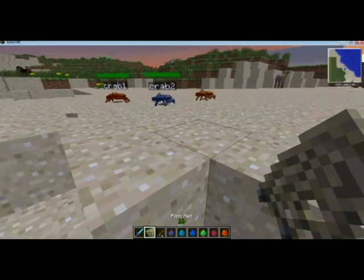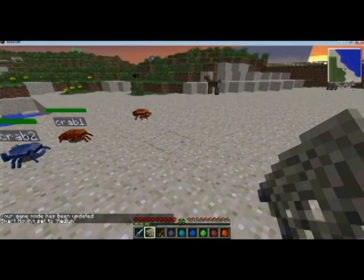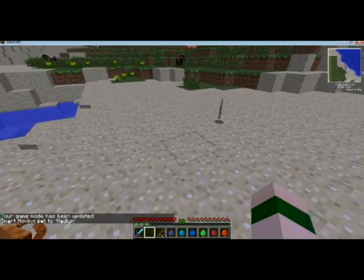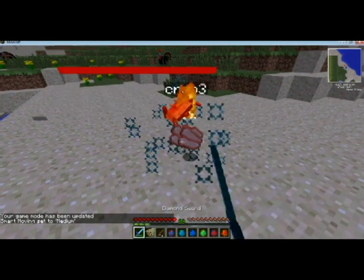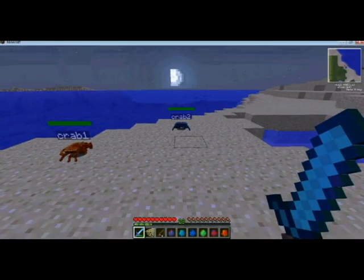So that's how you can tame the crabs — you just need your fishing net. I would assume the fish net has durability just like everything else, but it doesn't seem to.